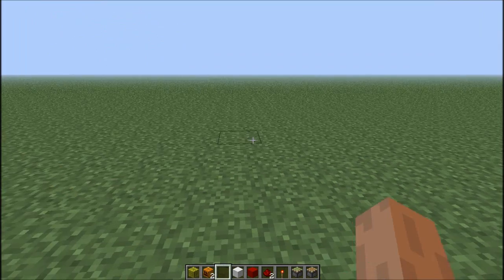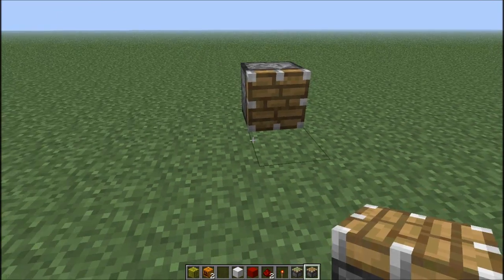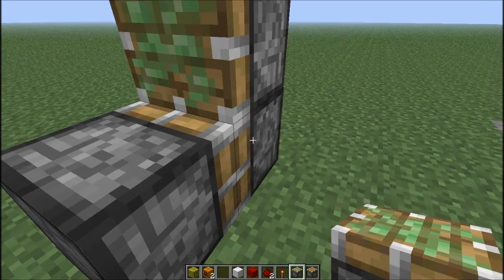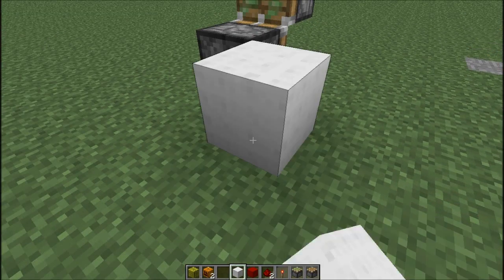So here's how to build one. You need the normal piston — place it facing you like so. Then you need the sticky piston facing the other way, placed on top. You can break the placeholder block now.